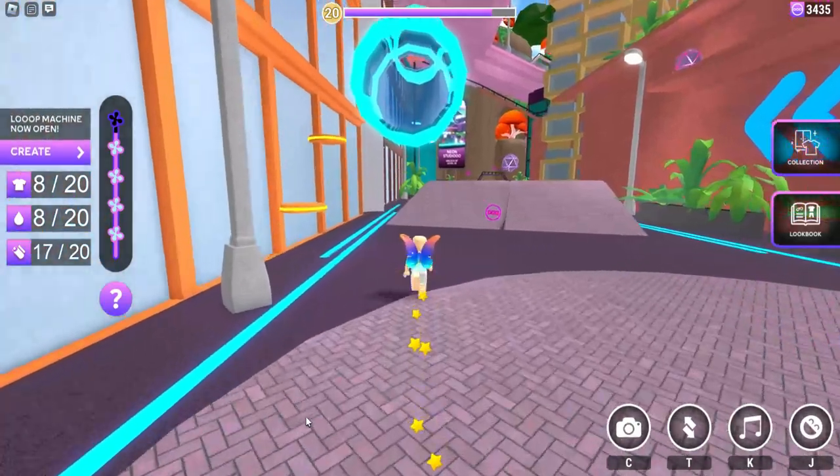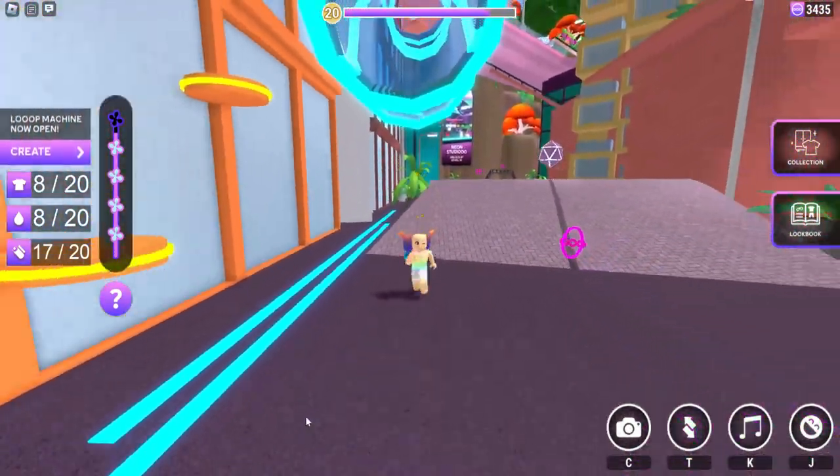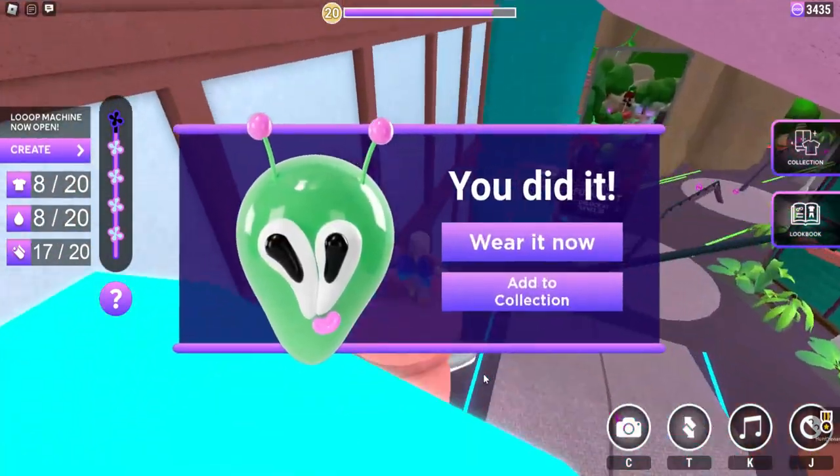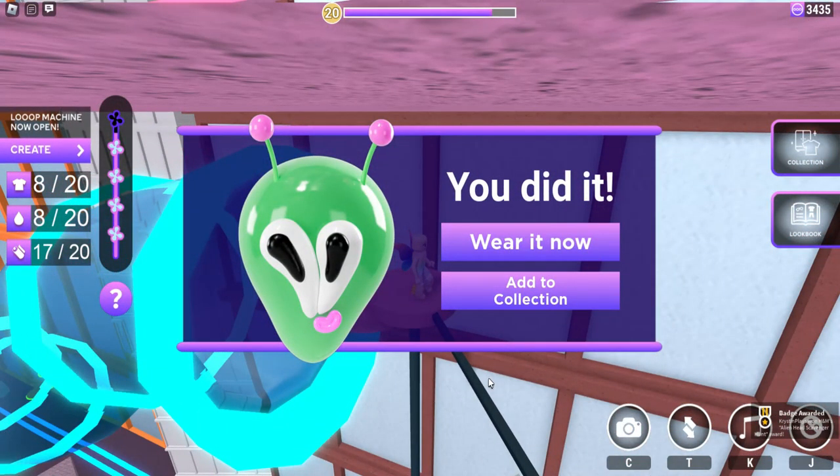Now follow where I go. Double jump into the slide, and at the top will be the fifth and final item to complete and give you the badge and the item.